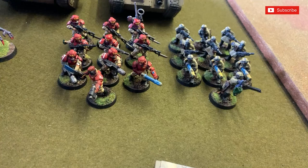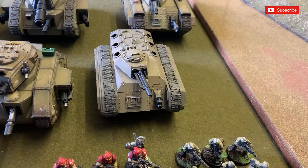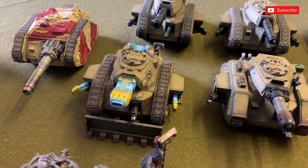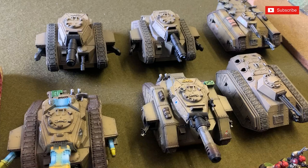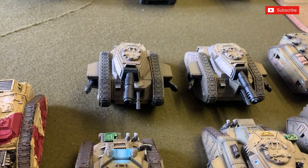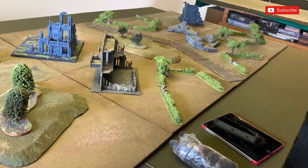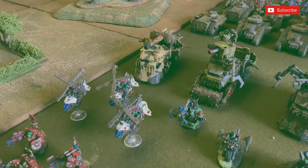Green Team doesn't have any benefits but has two heavy rock saws. In the other detachment we've got two veteran squads - one sergeant with bolt pistol, power sword, two meltaguns and a plasma gun, and another with three plasma guns. We've also got two Chimeras - one with heavy bolter and multi-laser, one with multi-laser and heavy flamer - a Leman Russ Command Tank with plasma cannon and heavy bolter, three Leman Russ battle tanks with various loadouts, and a Stygies Destroyer Tank Hunter.